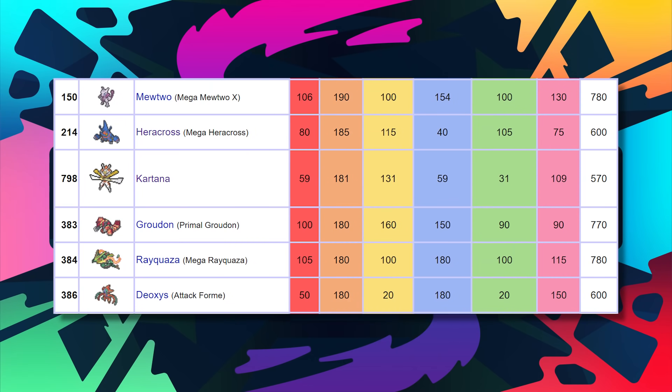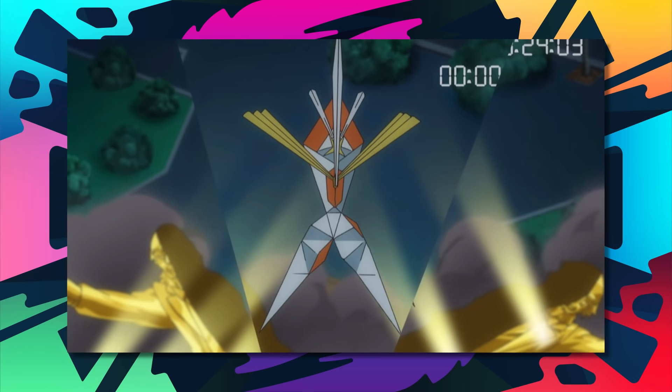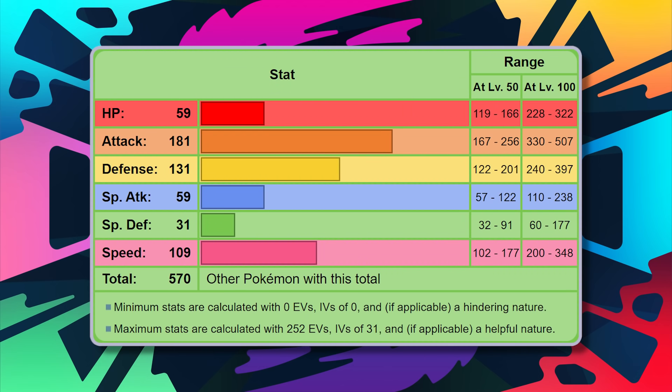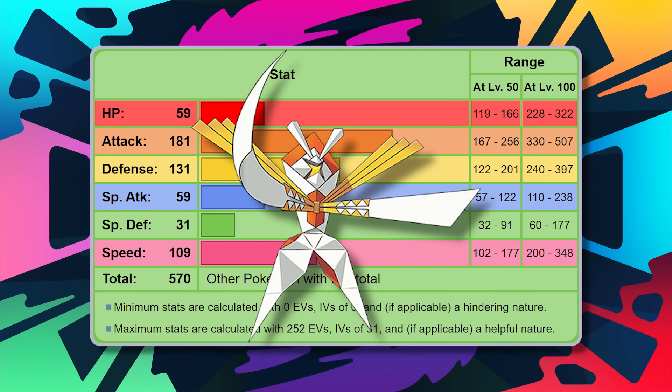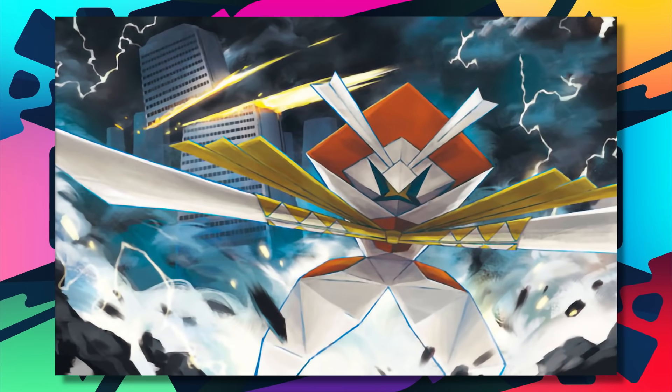Coming in at number 1 is UB-04 Blade, otherwise known as the Ultra Beast Kartana. It has the highest base attack of any obtainable Pokemon ever that is not a Mega Evolution, putting it above everything in Sword and Shield with base 181 attack. That's a massively scary total, and with base 109 speed, it can easily outspeed many Pokemon. Kartana turns into one of the most horrifying Pokemon ever. Its special defense isn't terrific at base 31, but its regular defense is as good as Ferrothorn's. It's got absolutely awful base HP at 59, but honestly, who's worrying about Kartana's defenses? When you can slap a Choice Scarf on it and start slamming into people with that insane attack stat, and when you're knocking Pokemon out, you'll get a boost to attack thanks to Beast Boost. There are moves like Leaf Blade, Sacred Sword, and Smart Strike that are just going to be enough to cover against so many different Pokemon. Kartana is borderline one of the best Pokemon, period.